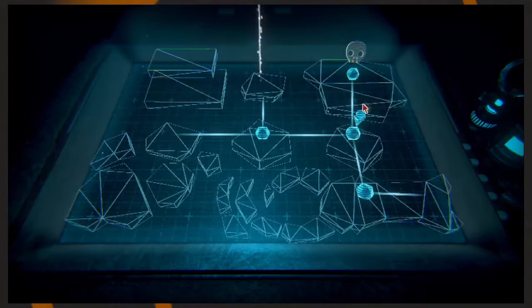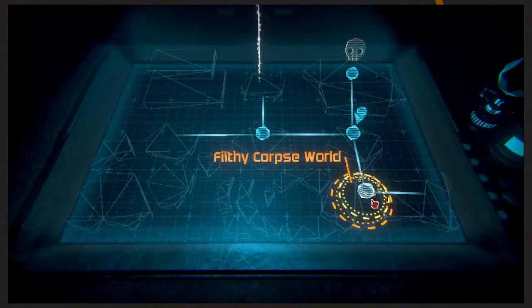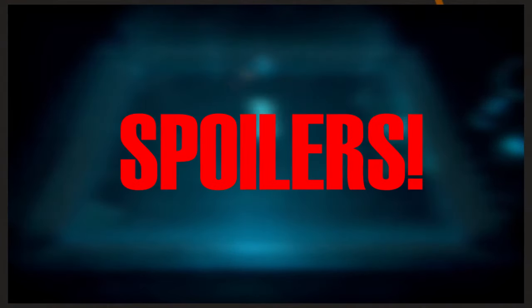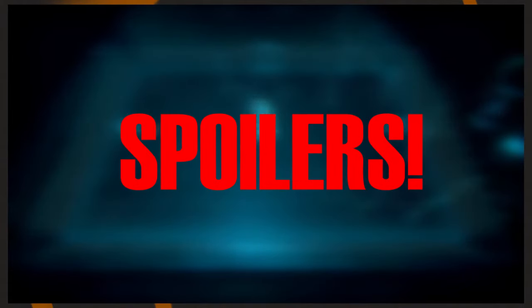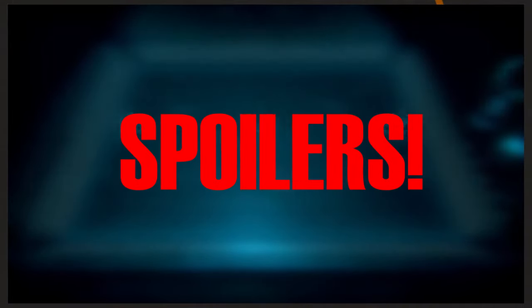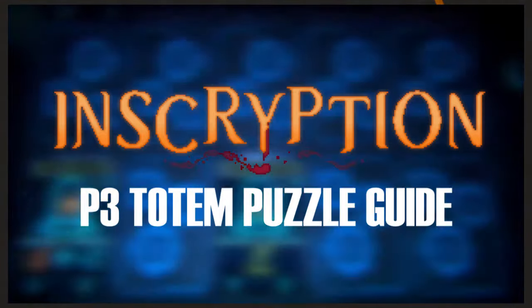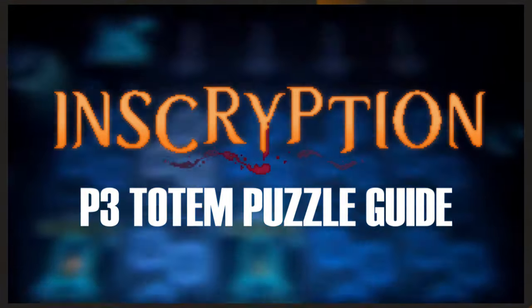A completely optional but fun puzzle with our favorite Goose sidekick exists in Act 3 of Inscryption. Spoiler alert — this is heavy into the spoilers zone, giving you a look into some of the characters and what's going on. Some of them might have even popped up in Act 1, so keep this in mind. What's up everybody, Marks here, and I'm going to be telling you how to unlock this totem in Inscryption in the third act of the game.